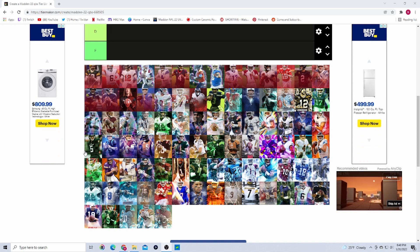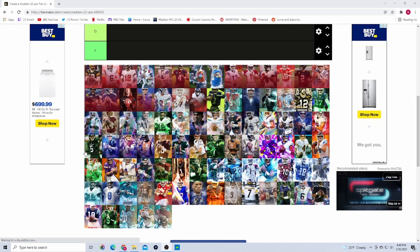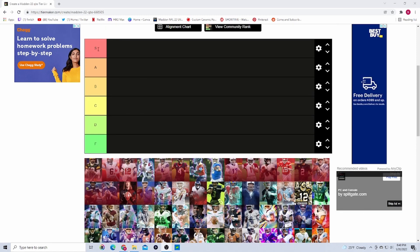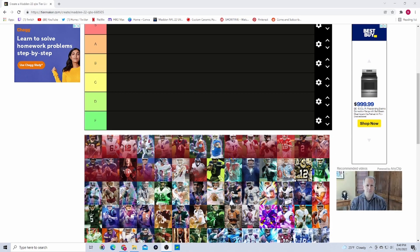I'm gonna rank all the quarterbacks and I think I'm gonna do this every Monday since there's not really too much content on Mondays. I'm gonna go by position — halfback will be next Monday, then wide receiver, then tight end, then maybe the O-line, then we'll move on to defense. I'm gonna start with quarterback. The tiers are S, A, B, C, D, and F.